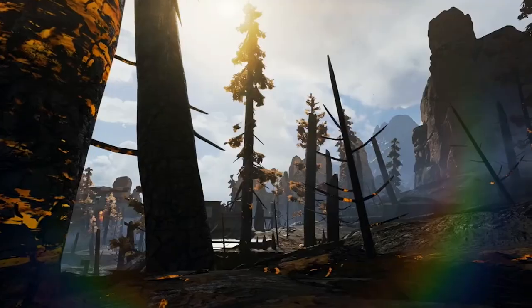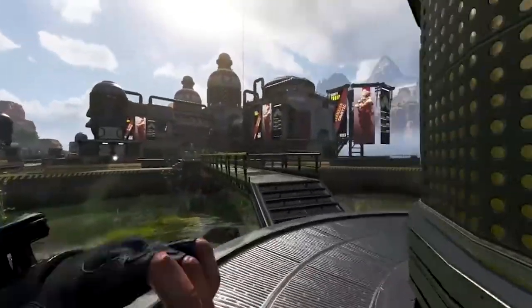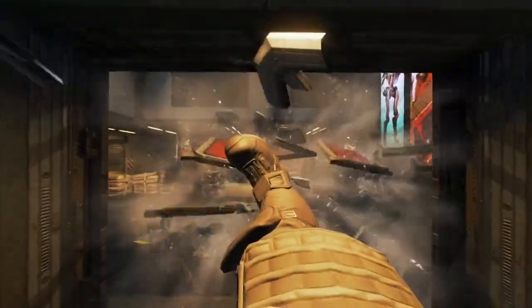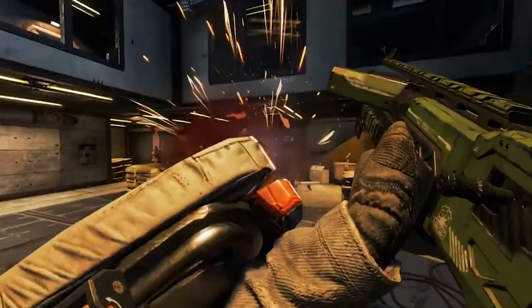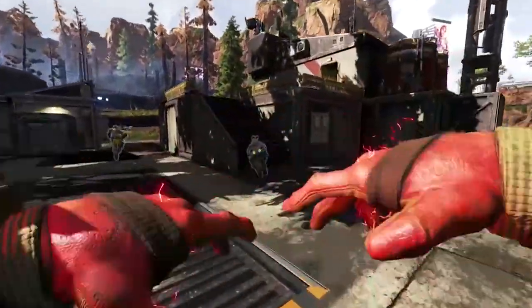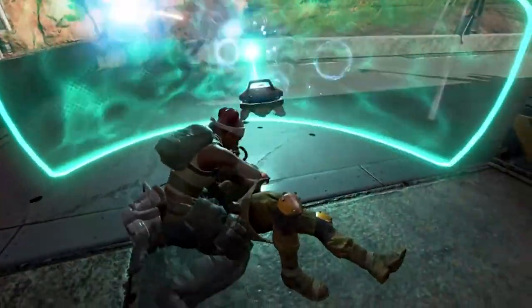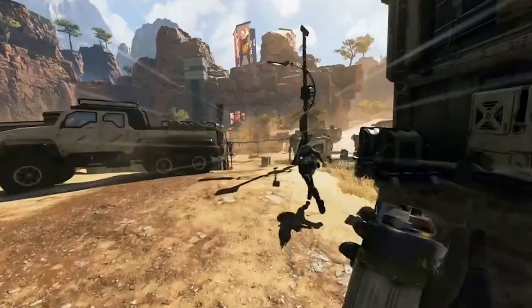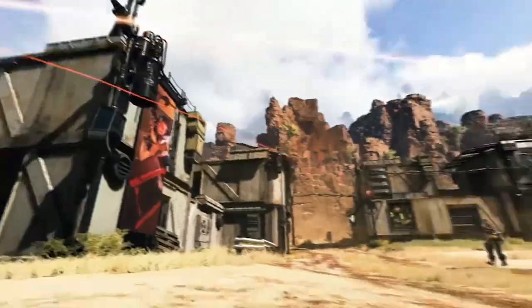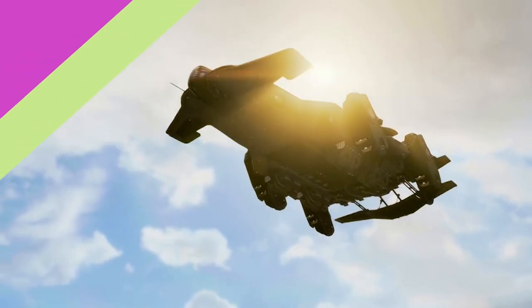A squad-based battle royale that has plenty in common with the likes of Overwatch, Apex Legends has a ton of little innovations — pinging, respawning — that make it feel completely fresh despite the genre being a little overexposed. Even those tired of battle royales in general have found something to love in Apex Legends, and its outlook for the future is looking very bright indeed. Now if Respawn could just sort out the code leaf nonsense after an entire year, that would be very cool.